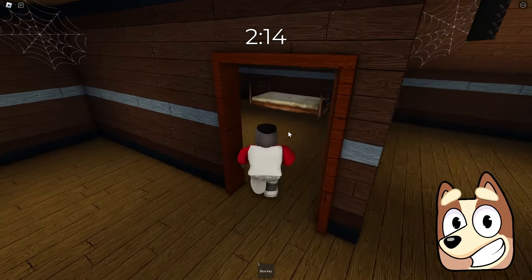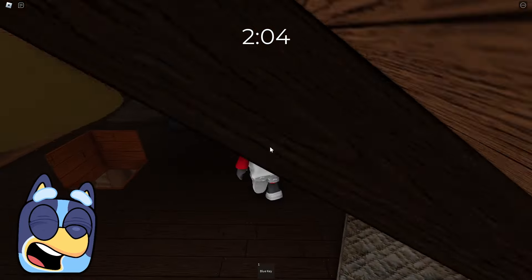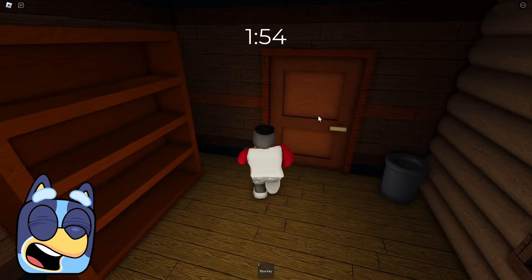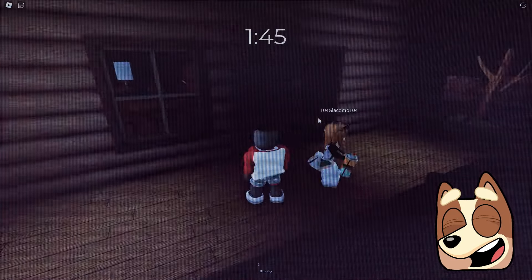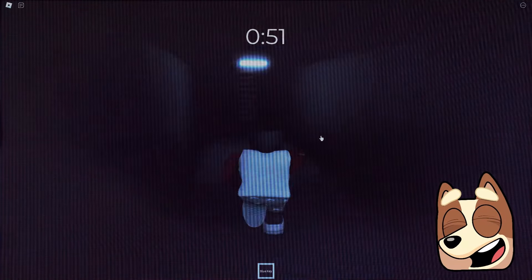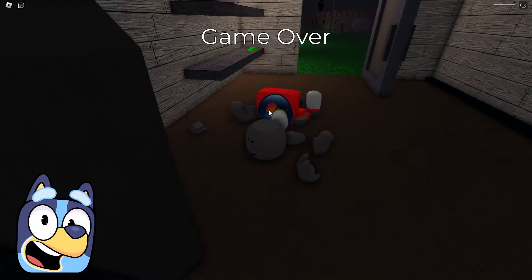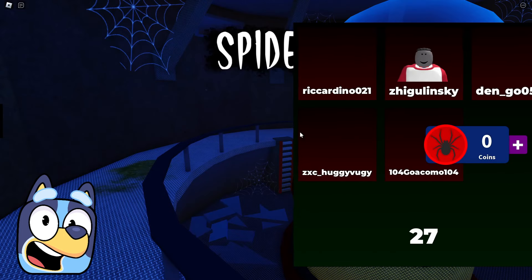I really hope that no one will eat us. We're in the attic but I don't quite understand what we need to do. Perhaps some players are already going through this game and we connected in the middle. We should try from the very beginning so we understand how it should be done. During the first game we explored the location and waited for the timer to end. It was obvious we wouldn't complete it on the first try.